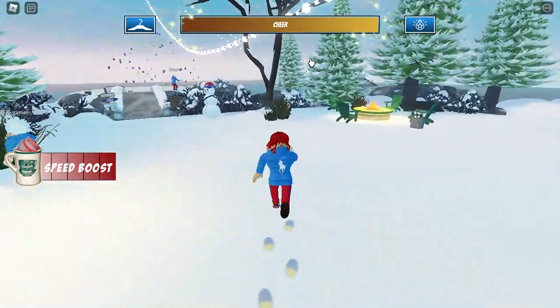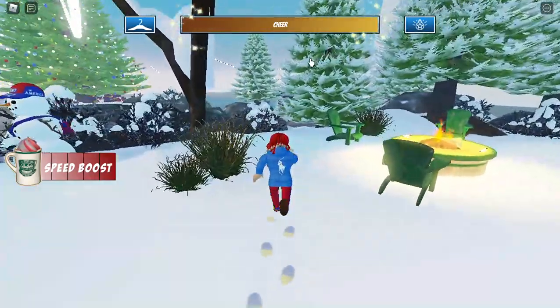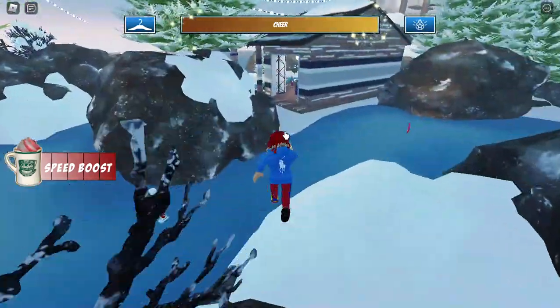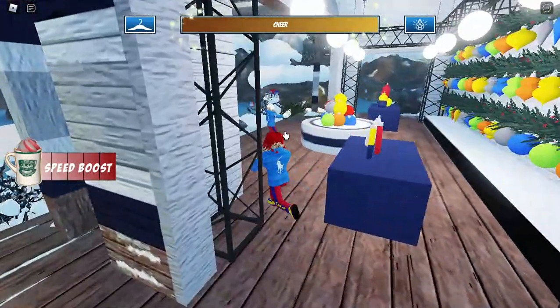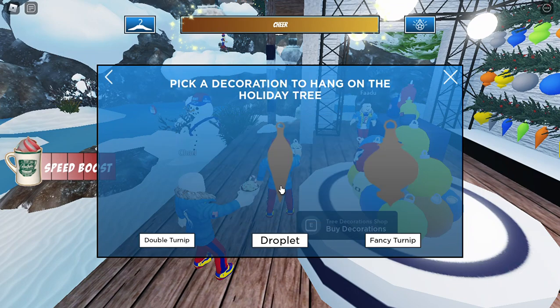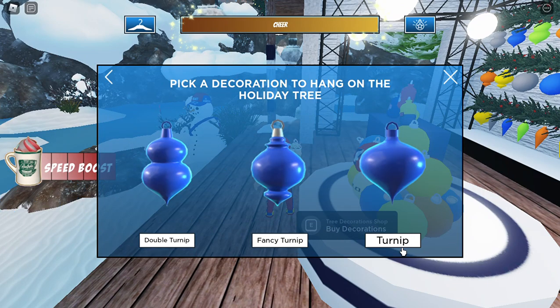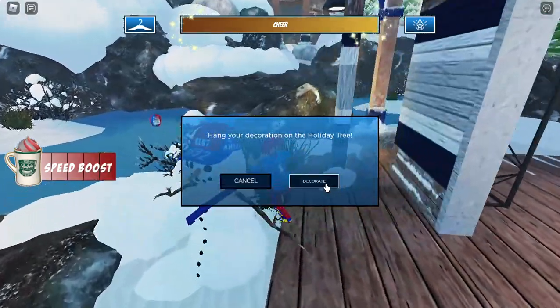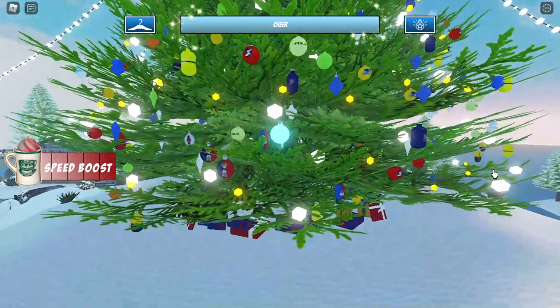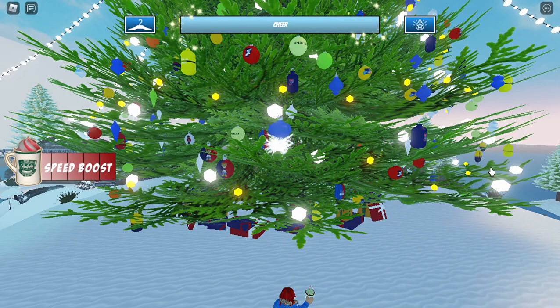Now let's go back to the decorate shop, which is right in here. Walk in, click it again in the keyboard, and now we have to pick this again — then click exchange and click decorate. Just click inner keyboard just like that.